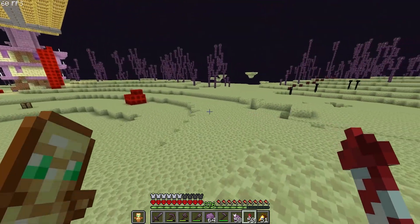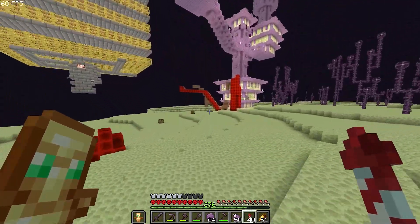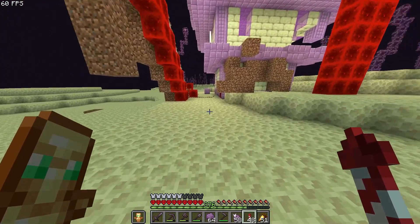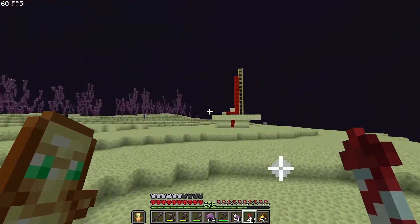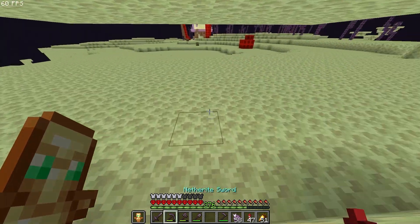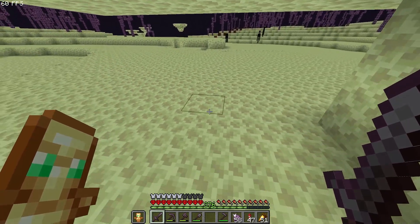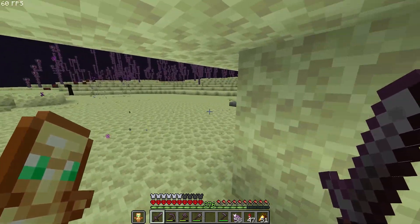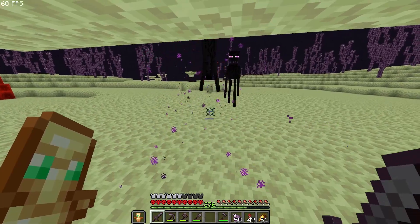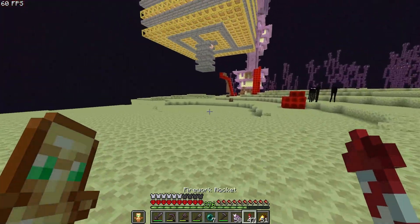I made a small path that goes all the way home. I also need an ender pearl, so I should put some into my ender chest. I have an ender chest over here — I'm going to put one stack in there because I'm going to need some ender pearls. Come on endermen, I just need your pearls. Thank you!